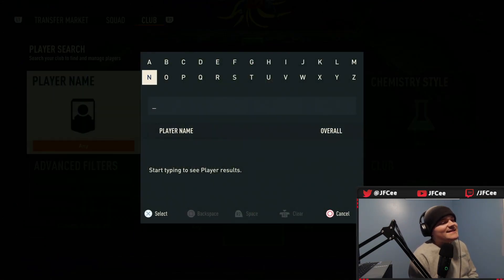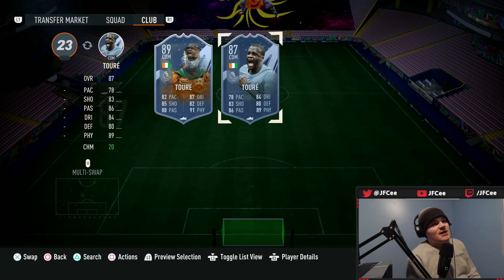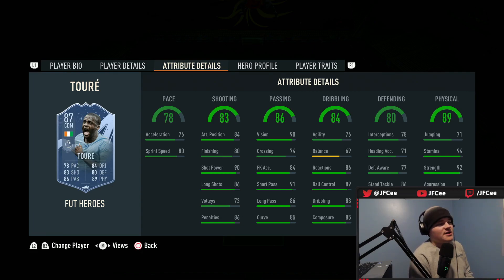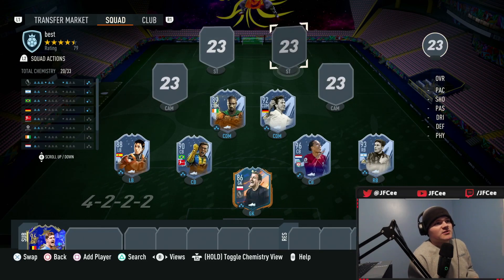For the box-to-box, free-roaming midfielder role, this is the easiest choice ever. This Yaya Touré card defies FIFA stats — it feels like he should have 10 more in every single attribute. His pace feels better than listed, he's the strongest player on the pitch, his interceptions at 78 is the fakest stat of all time, and his passing and shooting are great. Yaya Touré without a doubt is the player here.